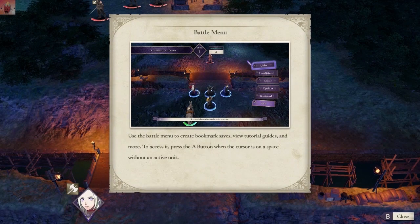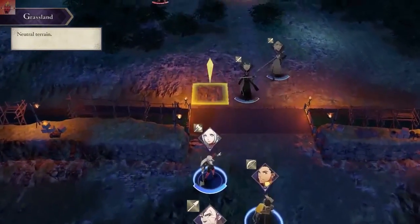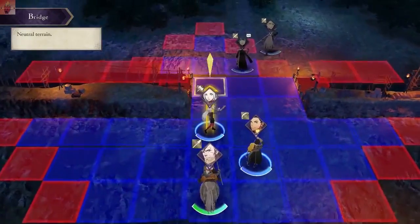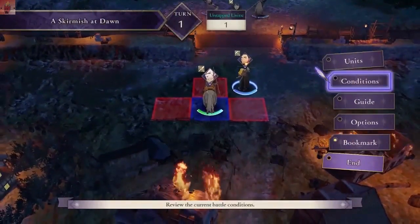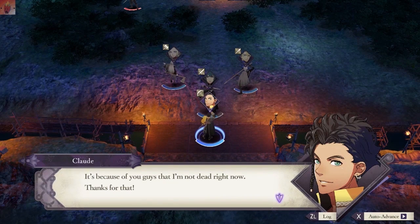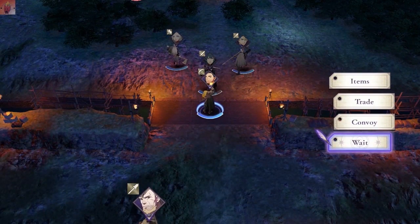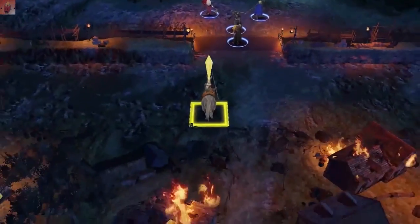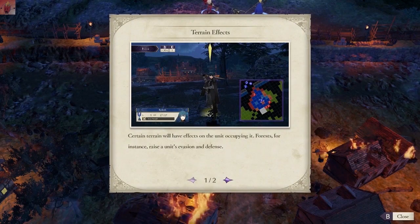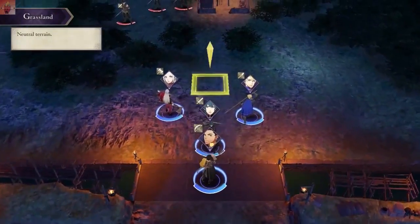Battle phases - once we've all taken action, they'll get to move. This is all standard fare. Can we see what they're going to do? There's some marking here but it doesn't look like we can see everything - we might just not know how to do that yet. Terrain effects: certain terrain will have an effect on you. A forest gives evasion and defense. Use advantageous terrain. Well, duh. So we just stick in the forest.